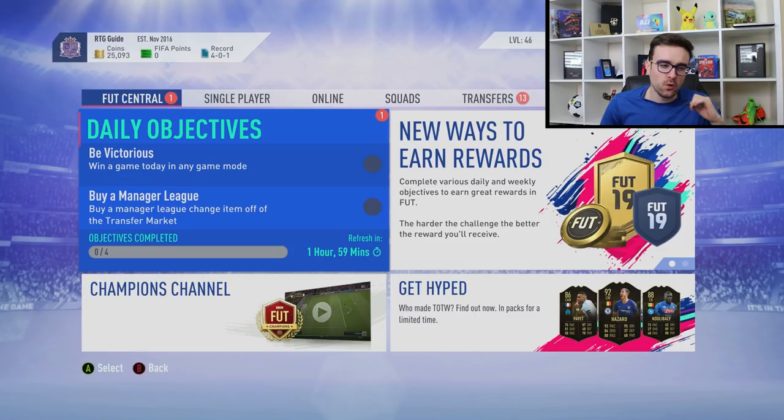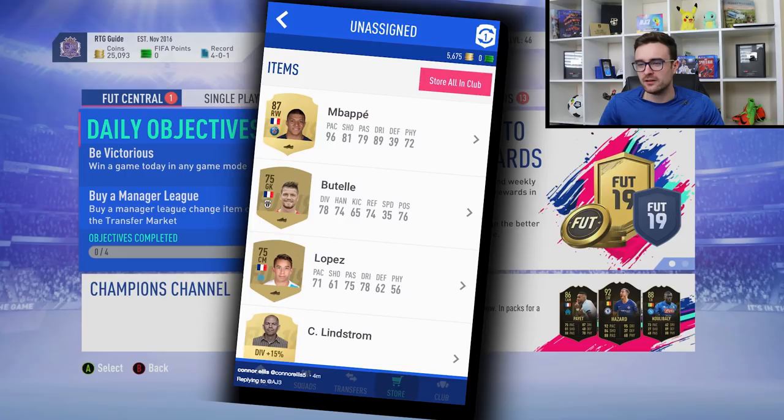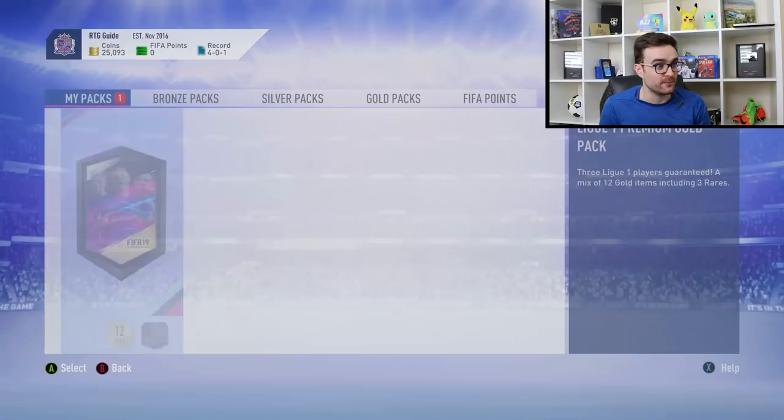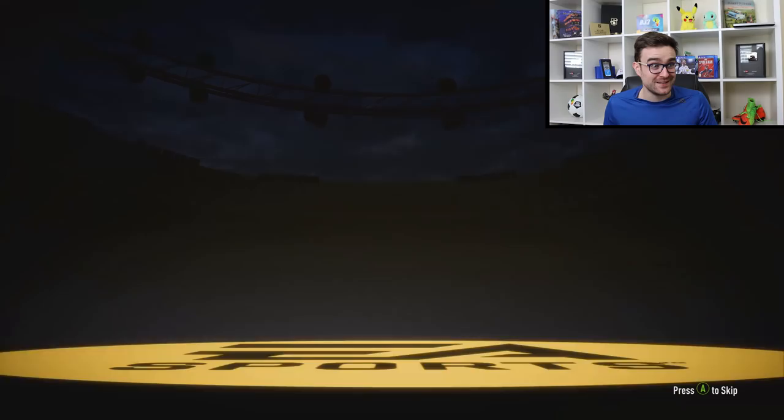The first way to make coins is the most simple one — it's 100% free. All you need to do is log in to the web app. As you can see from pictures sent to me, HK2106 got a 5,000 coin daily gift. Connor Ellis tweeted me a picture where he got a gift pack as a daily reward and managed to pack a BAPA. I've just got my daily gift for today — a League SBC Premium Gold Pack, which is basically a 7.5k pack.